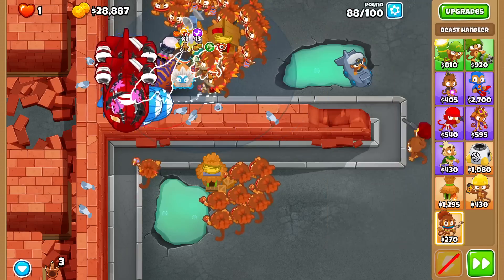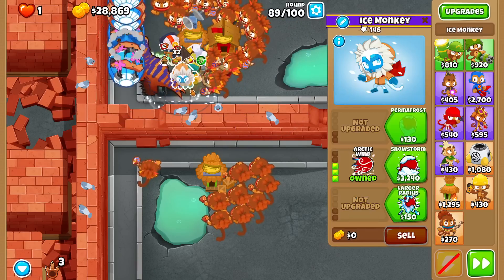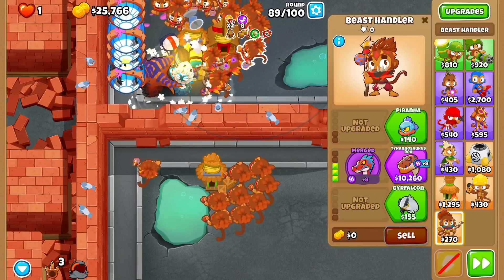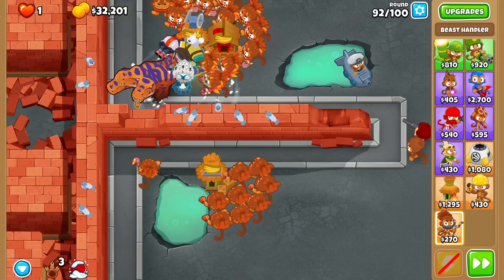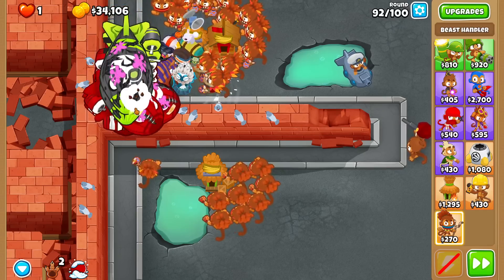I'll leave two of them on close and one on first. Let's get a Glue Spider too, and probably even a Snowstorm — yeah, we'll do Snowstorm for a bigger slow radius. Look how lovely Power 43 is — you barely even see the Rams show up and they're just gone instantly. Pretty solid stuff.